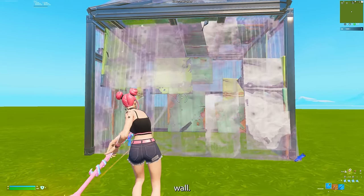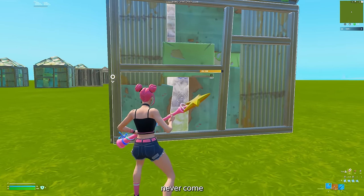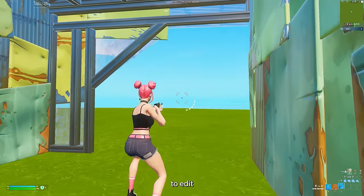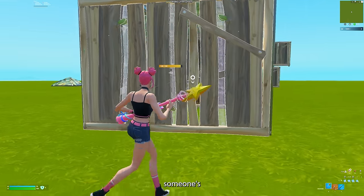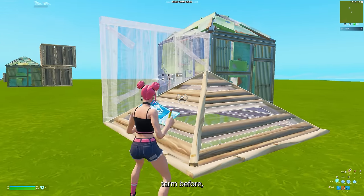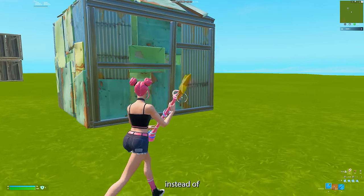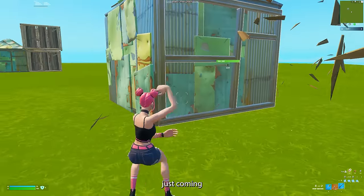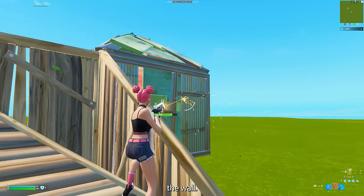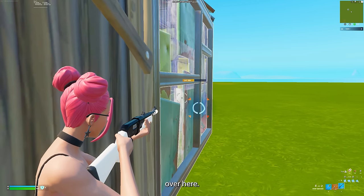These peeks are not just for taking someone's wall — you need to be using them before you even take the wall. Unless I'm trying to exploit into someone's box, I almost never just start pickaxing the wall straight on, because your opponent can easily read that and edit on you. Instead, the most efficient approach is diagonal box fighting. Rather than attacking someone's wall straight on, you come at it from an angle, create your own box, and use the right-hand corner peek to pick their wall. From this angle, your enemy cannot see you at all, so it's a very good peek.